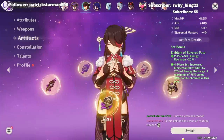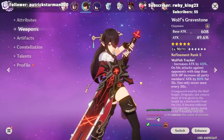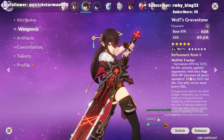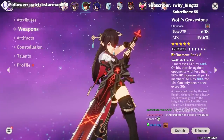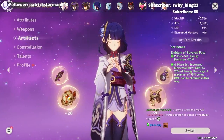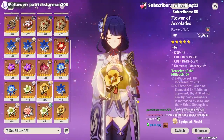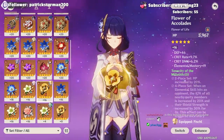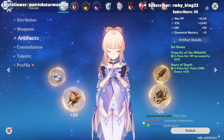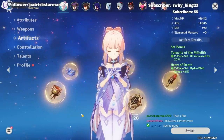For Beidou, since we want to do as much damage as possible, we run a four-piece Emblem of Severed Fate, and hopefully when opponents are weak we trigger the Wolf's Gravestone proc. If you don't have Wolf's Gravestone it's not necessary — I'm just showing what I have. For Raiden you could run four-piece Tenacity of the Millilith to give Kokomi as much attack boost as possible. Now let's go ahead and show you what this build can do in a DPS showcase as a taser comp.